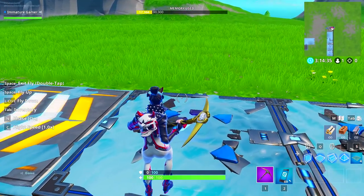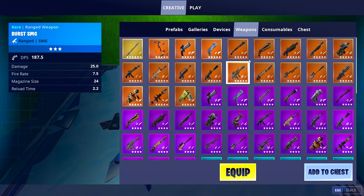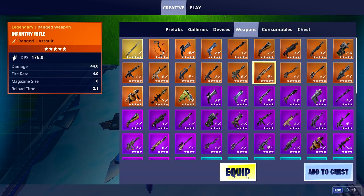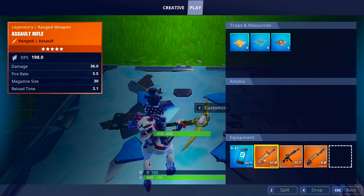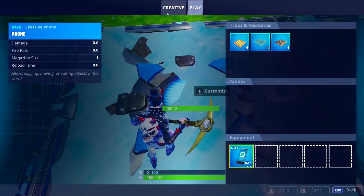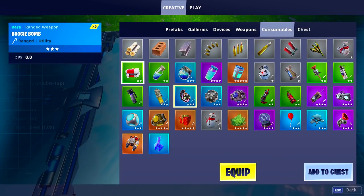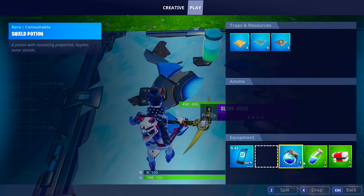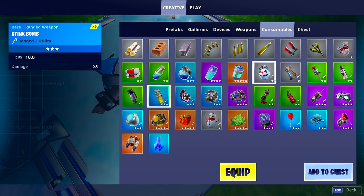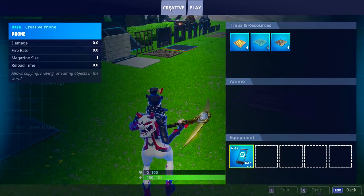Now choose what weapons you want to spawn in randomly — this is all up to you. I started with ARs, then shotguns, then SMGs, then health items, then utility items. Again, you can add more spawn pads or fewer spawn pads, randomize mats, or whatever — that's entirely up to you.